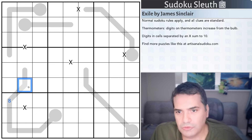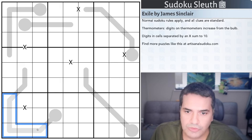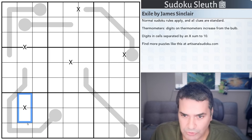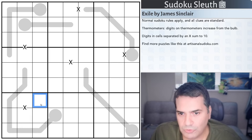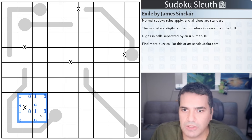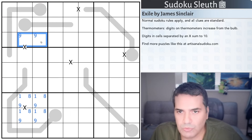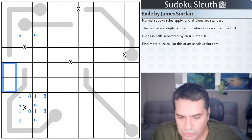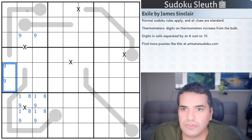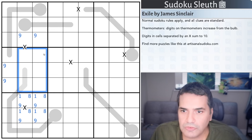I'd be tempted to say this means that spot is one or nine, but it could absolutely be two and eight, with one and nine elsewhere. I'll corner pencil mark one, eight, and nine for now. You can repeat the same trick in box one — this time, nine certainly cannot be in any of these thermometer cells. Nine has to be in one of these two cells. That means nine has to be in one of these two cells in columns two and three, so nine can't be in any of these cells in box four either.